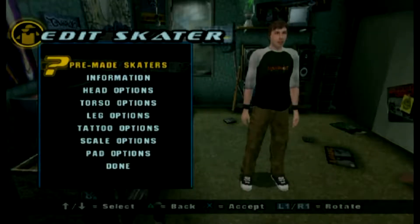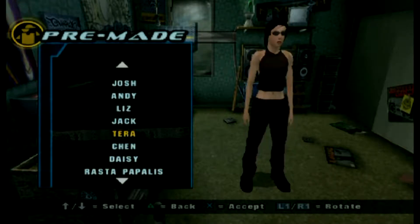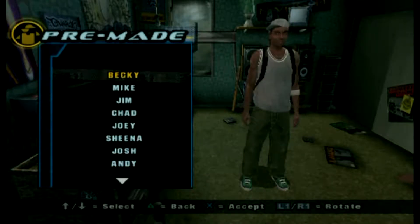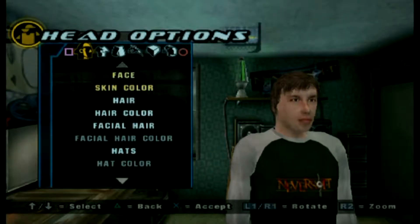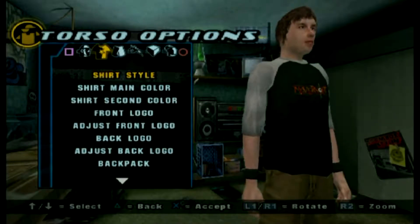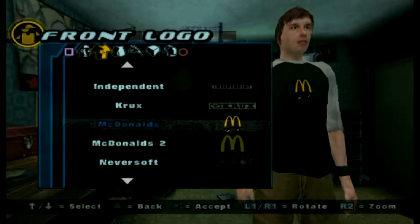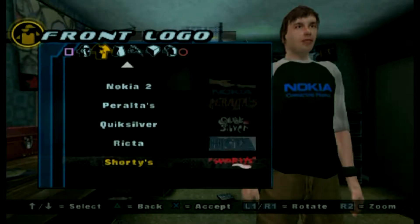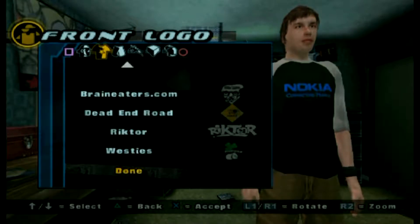There's a character creator as usual, and some pre-made skaters. It's basically the stereotype machine. You've got all sorts of logos — there's McDonald's branding, oh Nokia — connecting people, yeah let's have that. All sorts of weird and wonderful stuff in here.